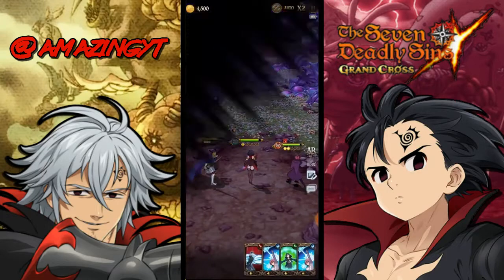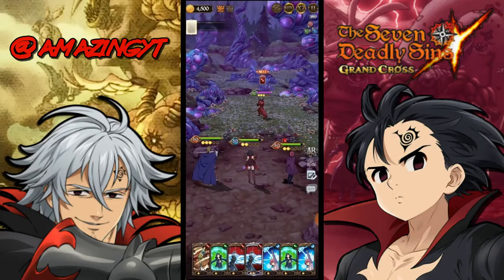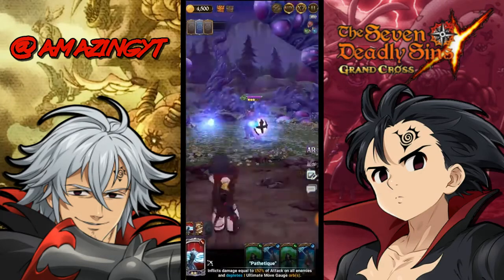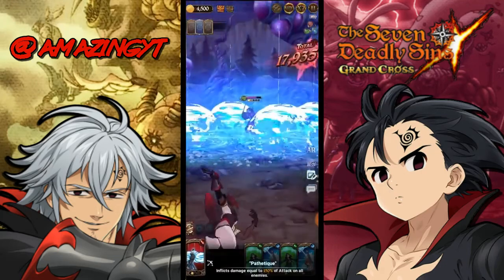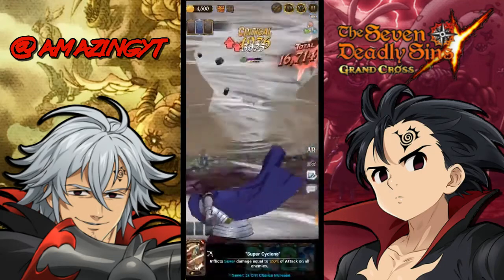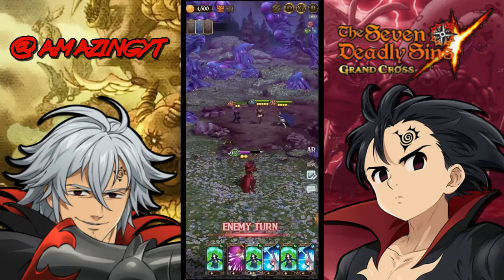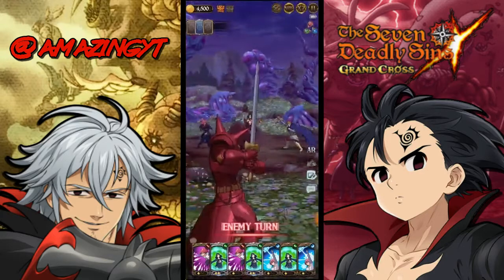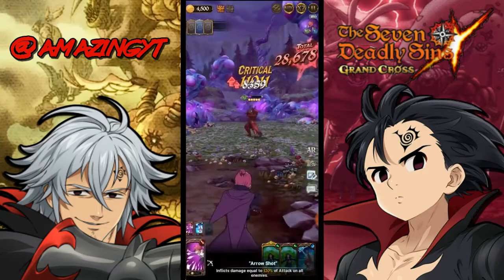Hauser is doing 109k damage, which is pretty good, and he doesn't even have his 8% pierce weapon from the sacred treasure shop yet — so once you pick that up he'll be doing a ton more damage. This is a pretty fast run. You don't need Blue Demon Meliodas for a fast farming team. Lilia is just there to buff pierce for Hauser.